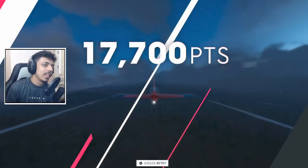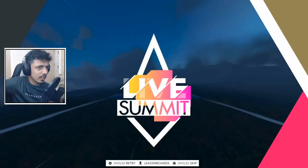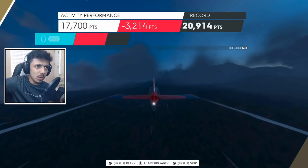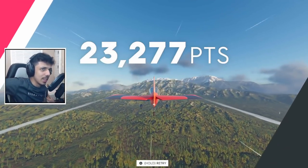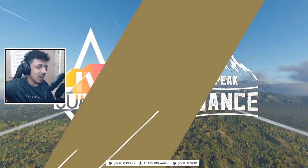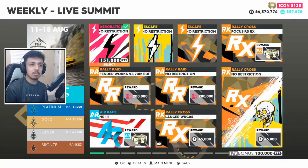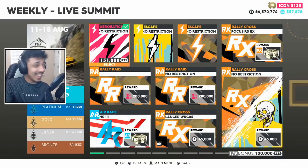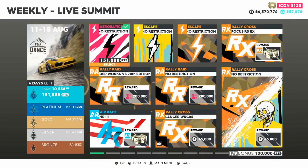Let me get a perfect here to get myself in the mood for the summit. I missed the end checkpoint — I don't know how. That gave me 2,000 extra points over my last score. Maybe I need a faster plane, but with the new platinum being 11,000 points, we are now platinum. That's about it from aerobatics.